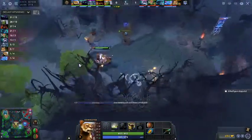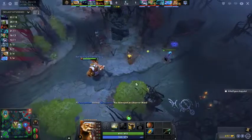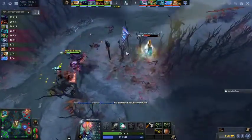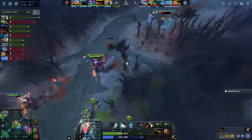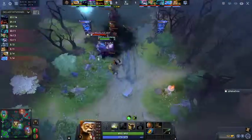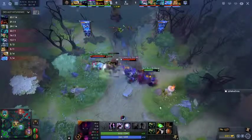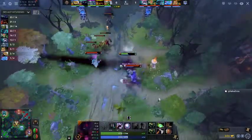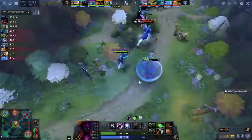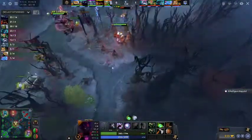PPD could have gone there but he actually just wanted to make sure he got the bounty rune, and he will get the ward as well. There's just no reason to force plays as NiP at this point — you are fine with the status quo. The only way Vega gets back into this early game is if you make mistakes.